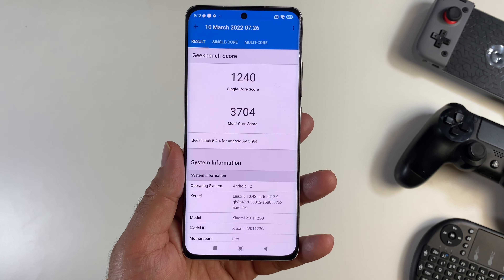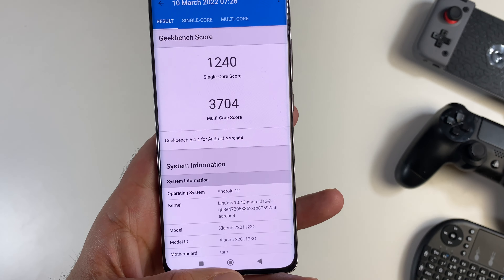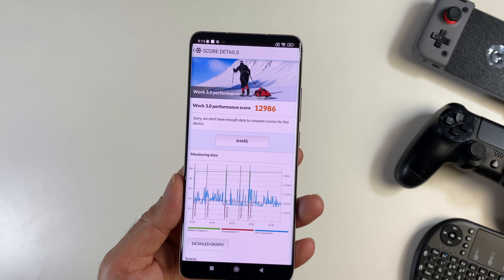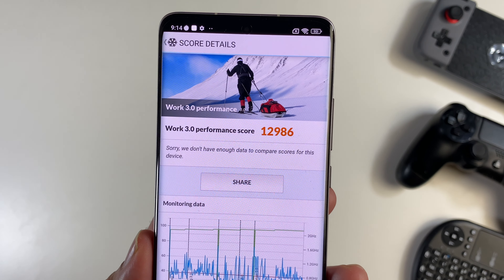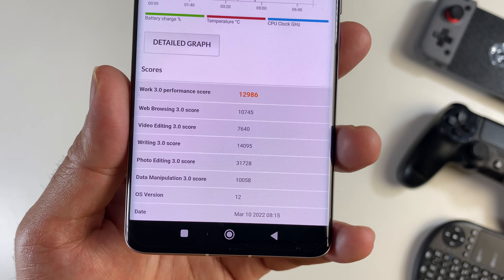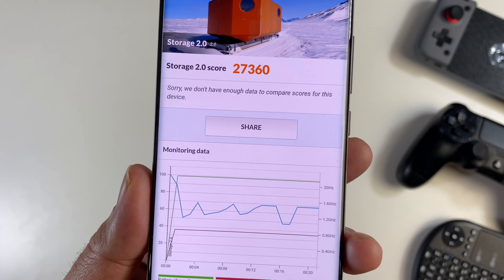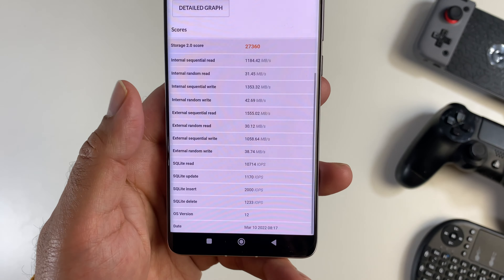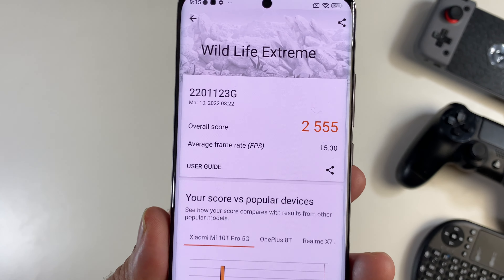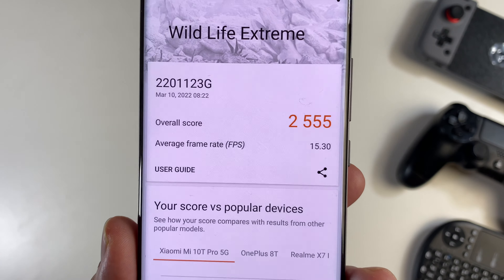Quick look at the benchmarks: beginning with Geekbench multi-core score of 3704 and single core of 1240. In Antutu we achieved 963K. Inside PCMark we tested the Work 3.0 performance test and achieved 12,986. I also ran the storage 2.0 test and achieved 27,360. We also ran the 3DMark Wildlife Extreme test and the overall score was 2555 with an average frame rate of 15.30.